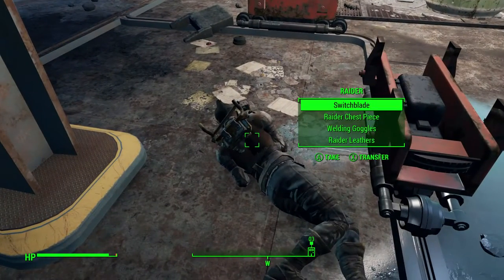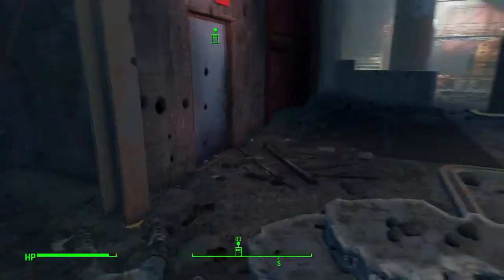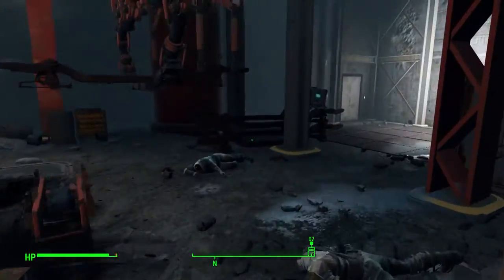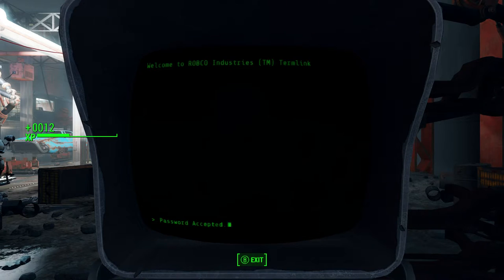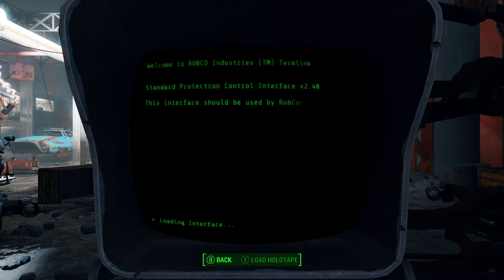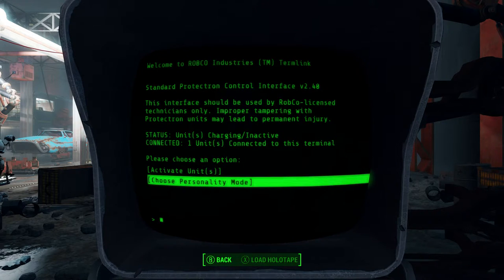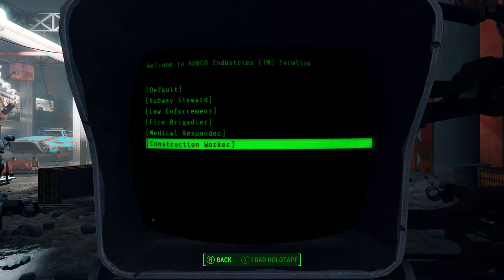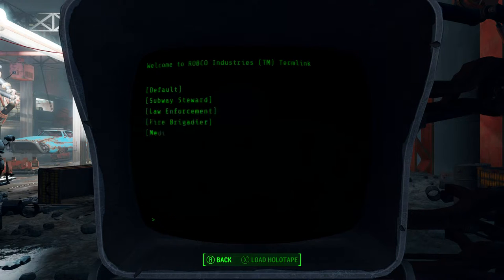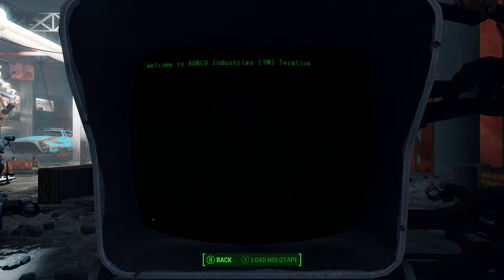All right, let's try this computer terminal one more time — who knows, might get lucky. What about... there we go! Finally. The interface should be used by RobCo licensed technicians only. Status: unit charging inactive. We can activate units and choose personality mode: default, law enforcement, fire brigade, medical responder, construction worker. Let's go with medical responder and see if that does something — I've never been able to get that to work. Activate! Please advise personnel to stand clear.